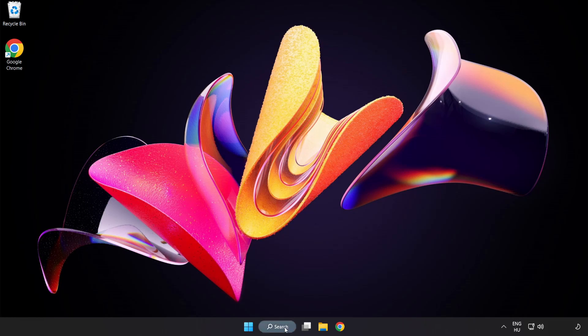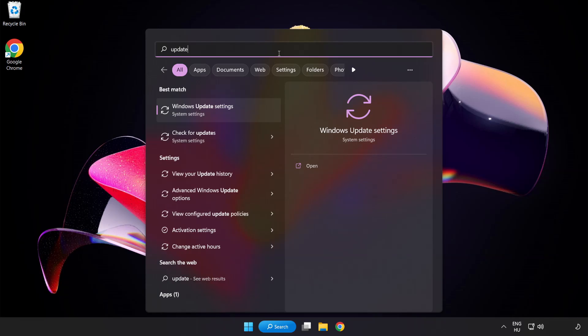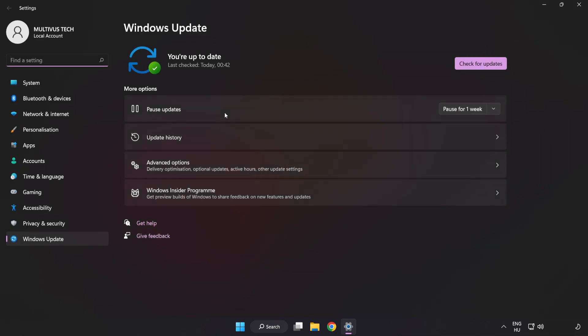Click search bar and type update. Click Windows update settings. Click check for updates. After completed, click close.